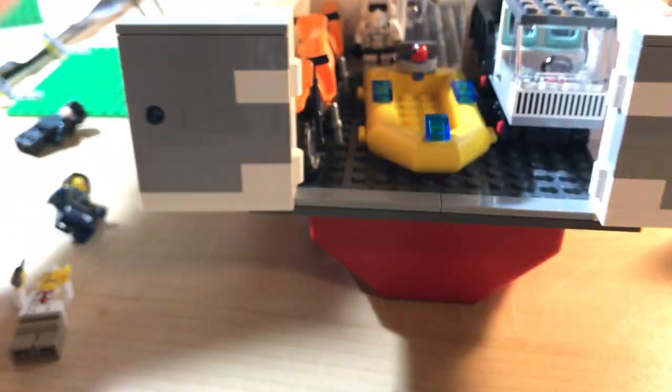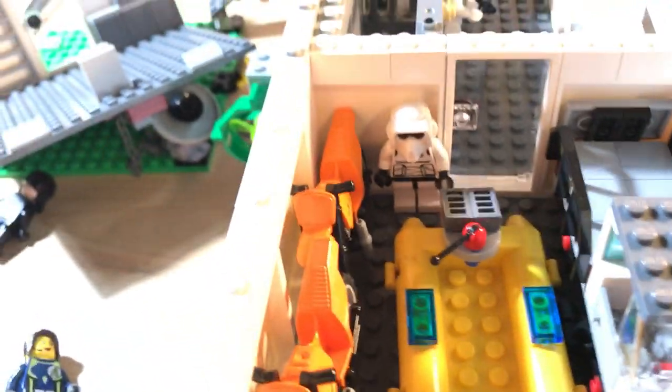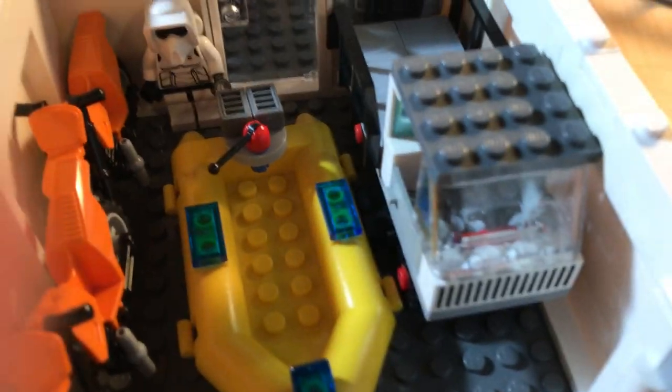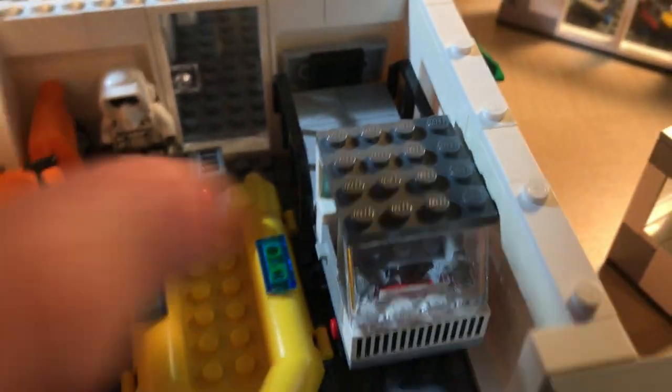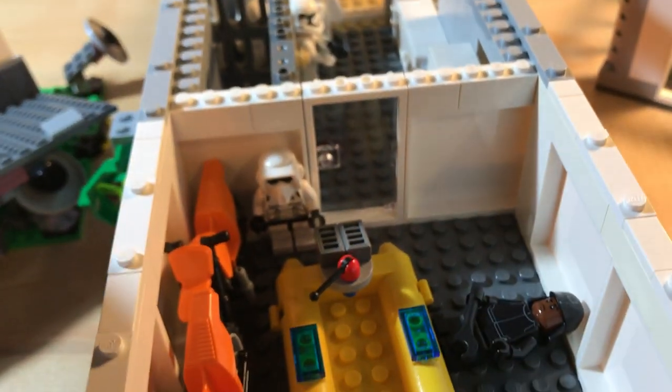Taking it off, we can get into it — here's the boat with a pilot driving it, the two dirt bikes, and then a truck. There's also a guy working underneath the truck as a mechanic.